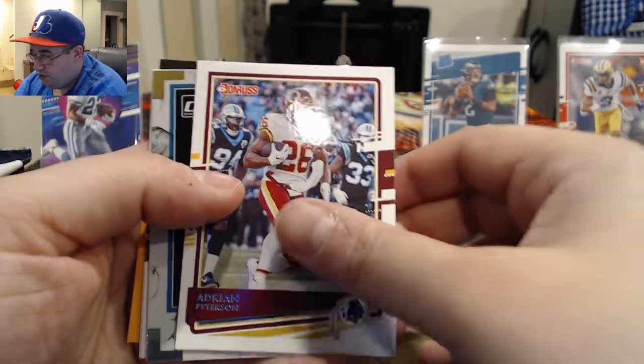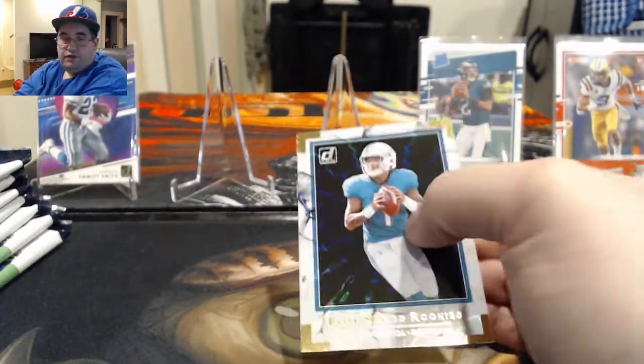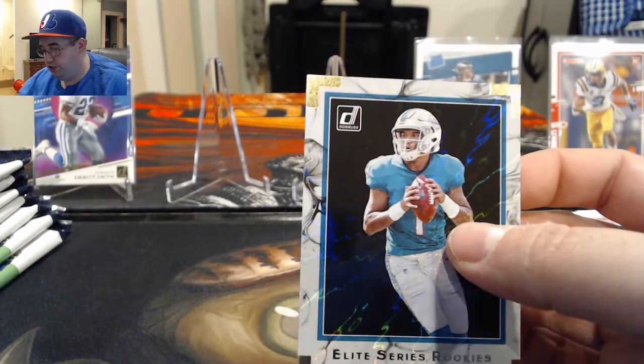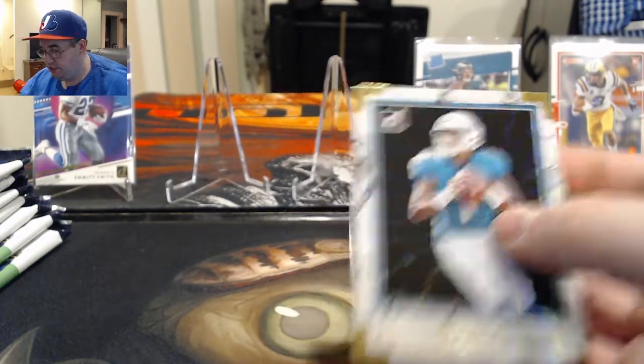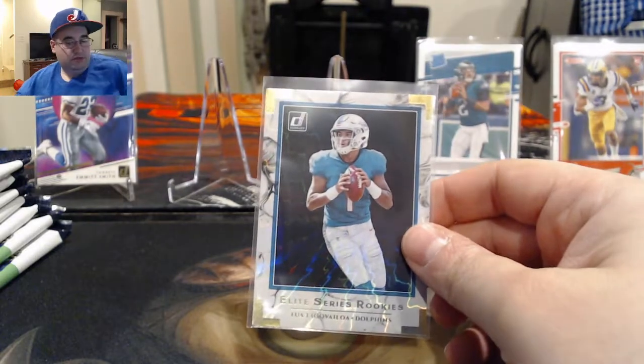Trent Williams, Adrian Peterson, and an elite series rookie Tua Tagovailoa. His cards have been dropping recently because he hasn't seen playing time yet, while Burrow and Herbert are out there playing. But still this card is probably about a five dollar card or so.